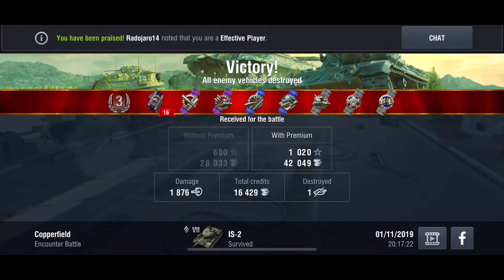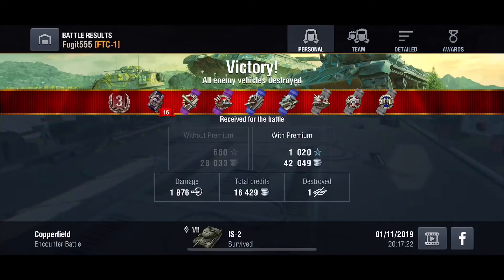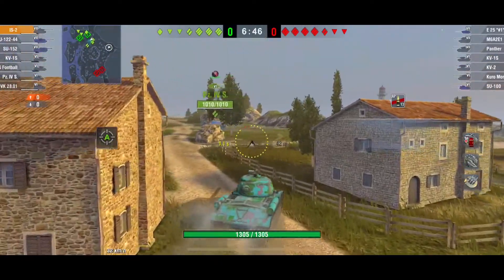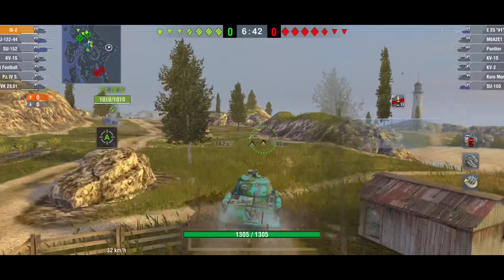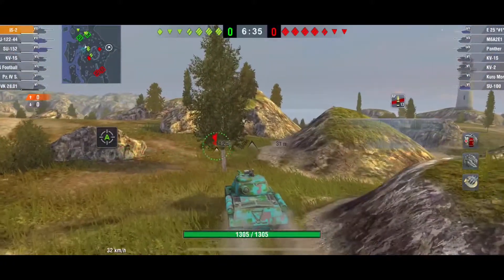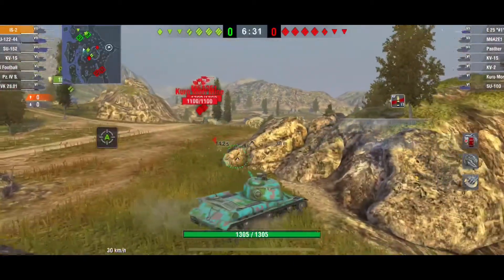I get a third class, some ribbons, nice credits, and I'm the second top damage dealer. I'm happy. So I play it again and roll out on Mines — I've been lucky getting Copperfield and Mines, two particularly easy maps. When you're grinding a new tank, it's nice to get maps that are pretty simple.